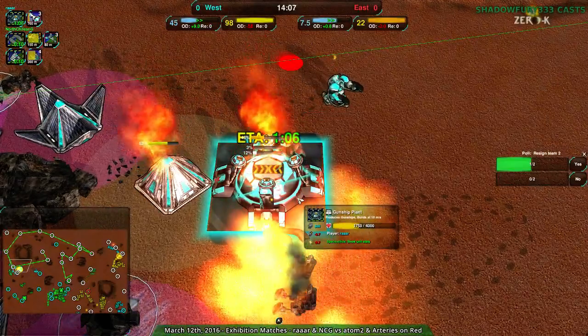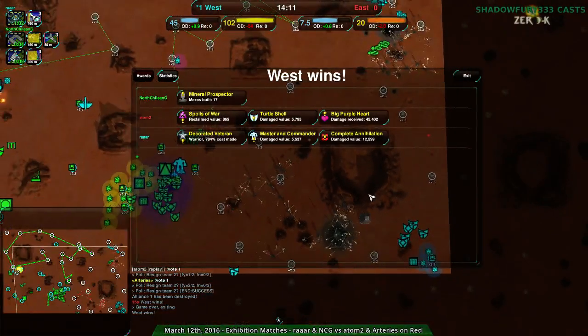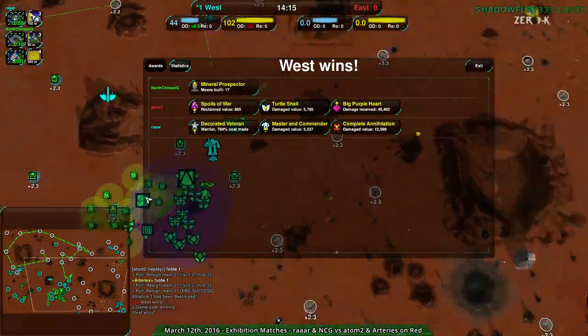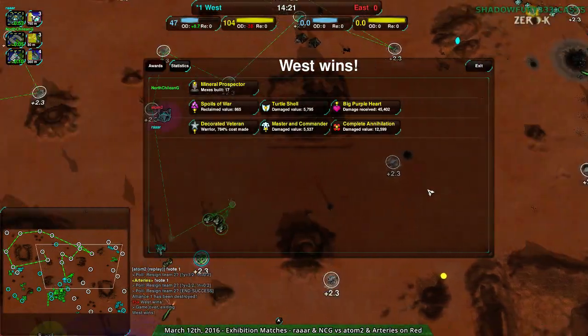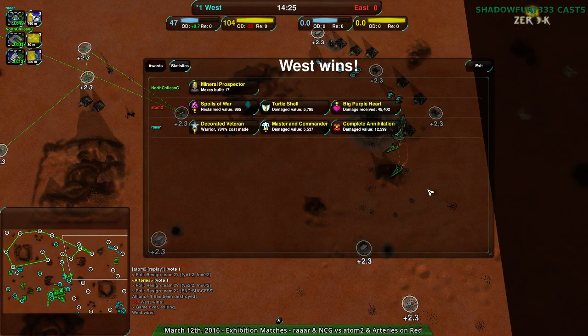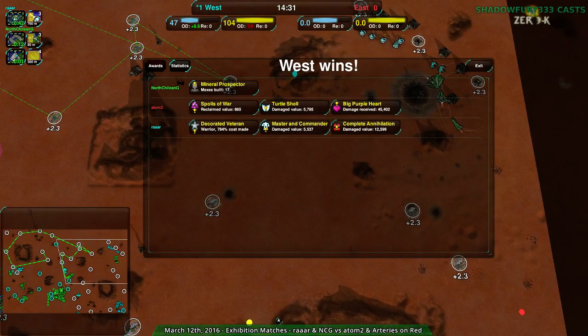East team's hope has been extinguished — a bit of fire remains but that's about it. The gunship plant survives with half health. That's the power of Rara's commander pushes when another player with more units backs it up — terrifying. They kind of saw it coming, but racketeers weren't built quickly enough. That was a little odd but it worked.